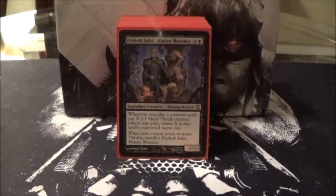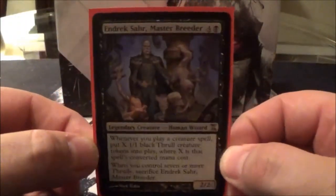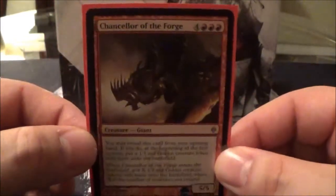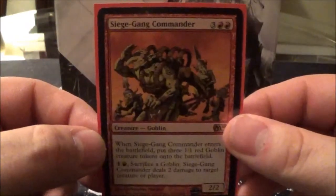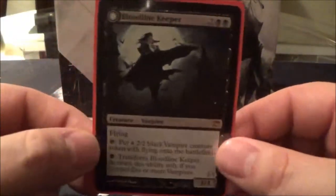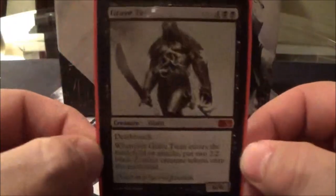Next we'll go into the creature base of my deck. First up we have Endrek Sahr, Master Breeder; Krenko, Mob Boss; Chancellor of the Forge; Wurmcoil Engine; Pawn of Ulamog; Siege-Gang Commander; Bloodline Keeper; Emrakul's Hatcher; Beetleback Chief; Grave Titan.